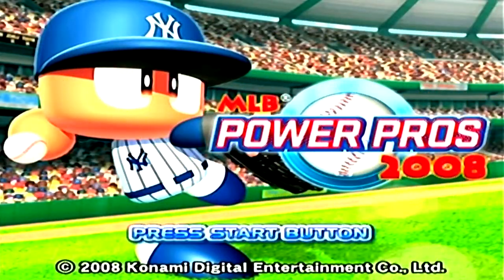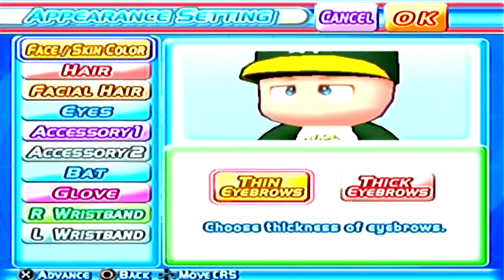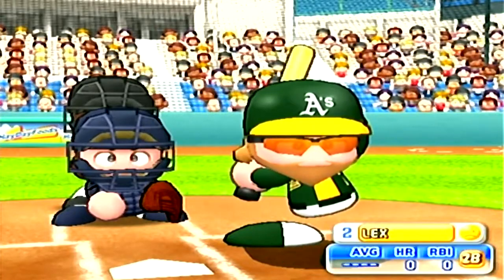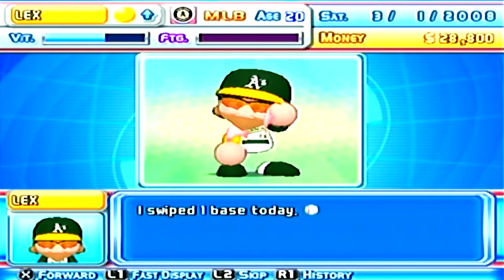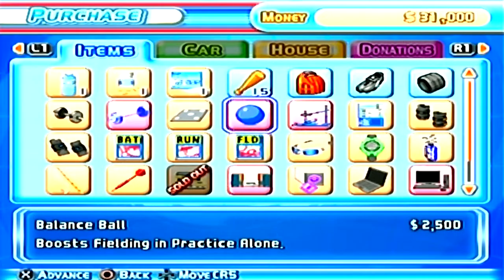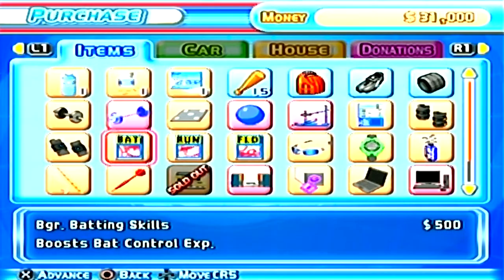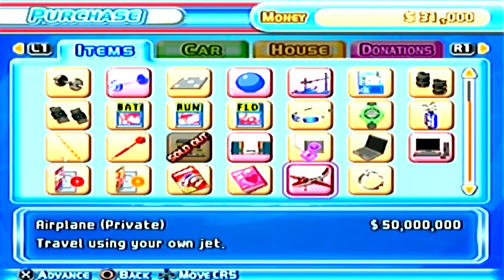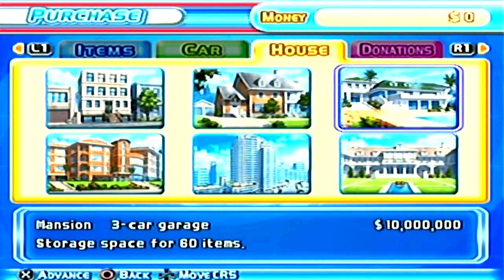I've saved the best for last, because MLB Power Pros 2008's MLB Life mode is the best career mode I've ever played in any sports game ever. You can create your own player, run through spring training, battle your way through Triple-A, and aim to get your number retired by the end of your career. That's all pretty standard, but the mode allows you to purchase items like medicine, game equipment, training equipment, books to boost your skill, things like golf clubs and fishing poles to enjoy your hobbies, computers and computer software, TVs, video game systems and software, and even your own private jet for a cool 50 million. And that's just the tip of the iceberg — all these items have some sort of purpose that goes into making your player better.